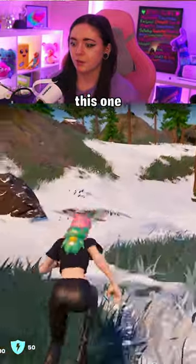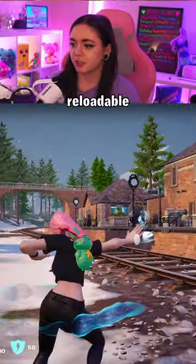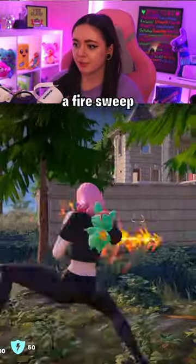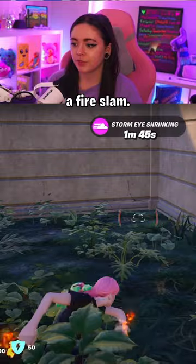Here is the waterbending mythic — this one we already had before and it shoots reloadable ice projectiles. And this is our firebending mythic, so with it you can do a fire sweep or a fire slam.